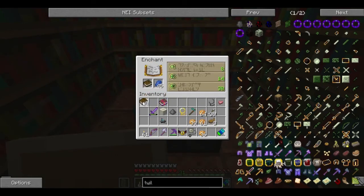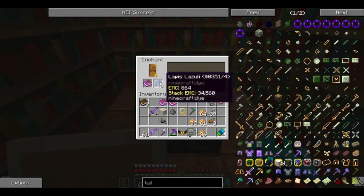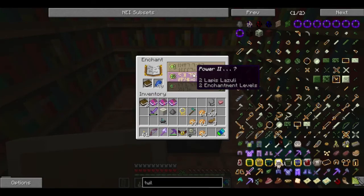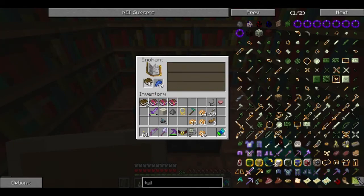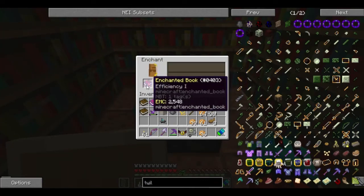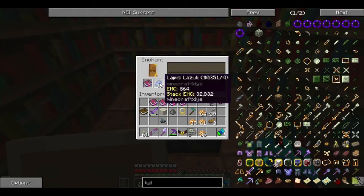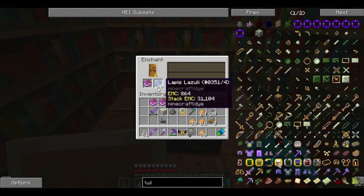An unbreaking one. A sharpness three. A looting one. Let's get a different book here. Efficiency one. Aqua affinity — that's useful. Let's see if we do anything underground. Protection one? Meh.